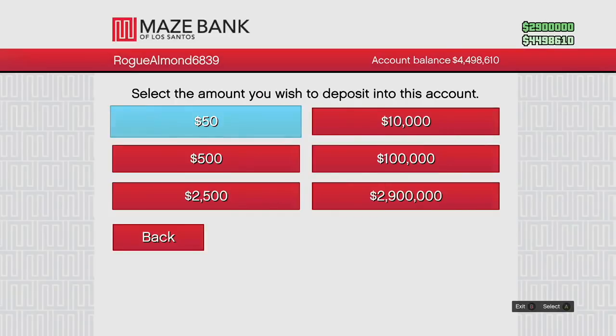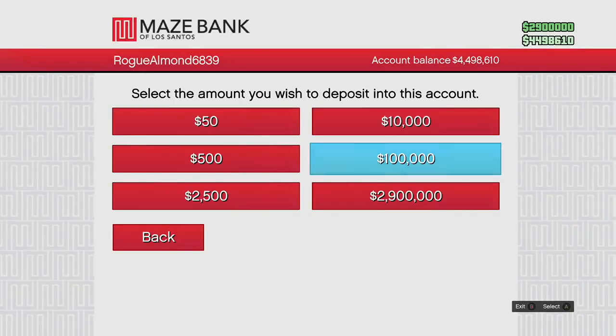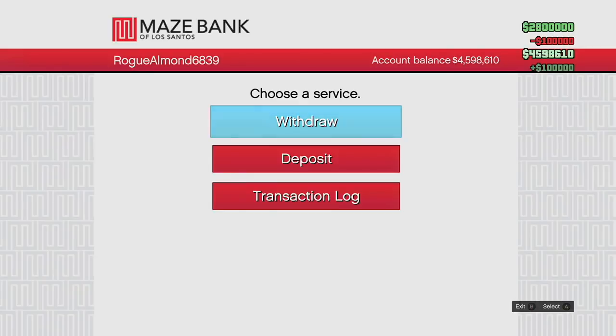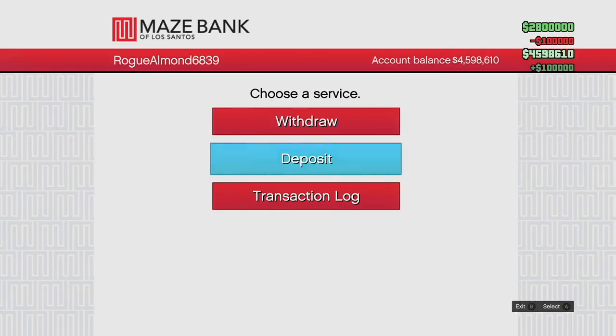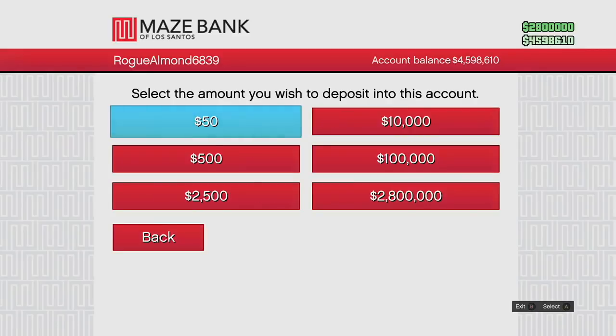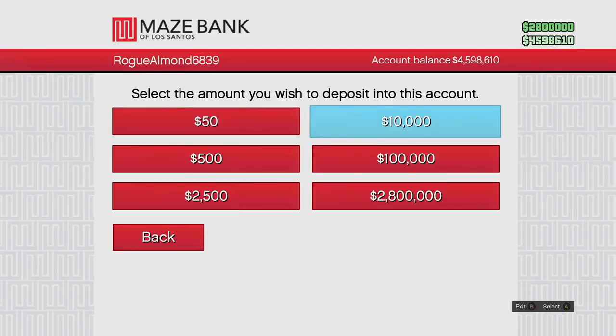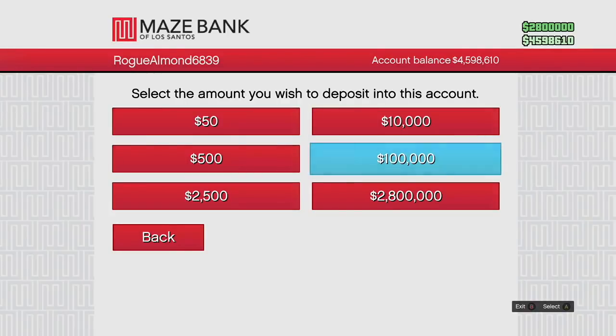I'm showing you guys how I'm setting up my account. I went on a backup account because I have way too much money to move around on my main account. I'm going to go ahead and keep withdrawing money to put in cash. I need $3,750,000 in cash on me, and I need $100 in the bank — that's how you have to do it. The bank money, the $100, that needs to be exact.